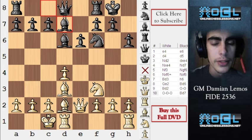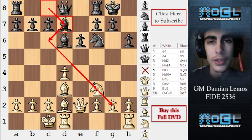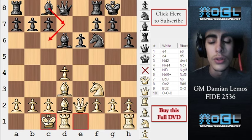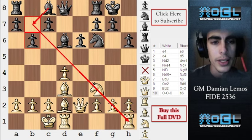Black decides to develop his bishop via d7. He wants to play bishop c6 and somehow get rid of his bad bishop — that would be a nice idea because this bishop is not useful at all. Black would be happy to play bishop c6 and bishop takes f3. But maybe this maneuver is just too slow. If I were black, I would also consider playing b6, followed by bishop b7, and get this powerful diagonal.